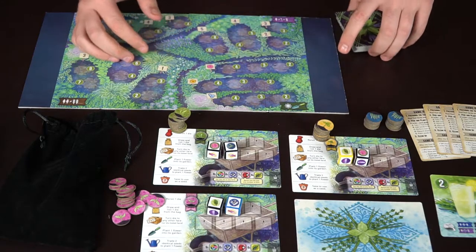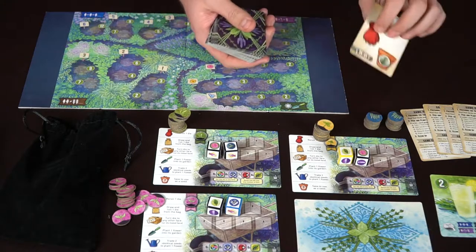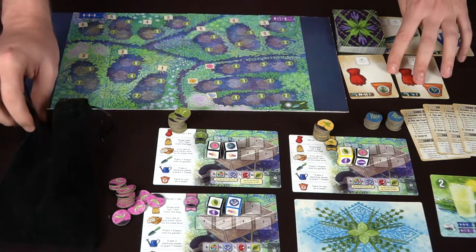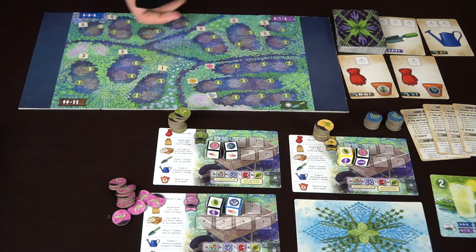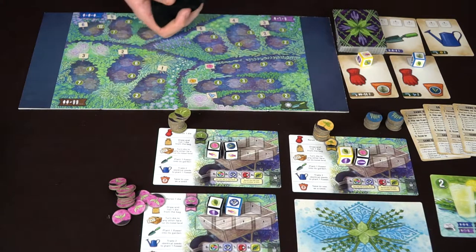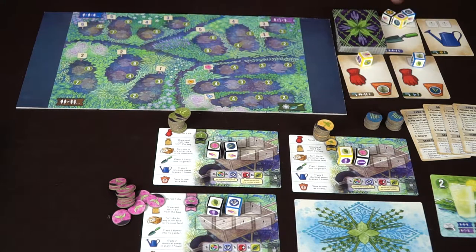Depending on the number of players determines how many rounds: in a three-player game it's nine rounds. You take cards — players plus one — so four cards are set up visible on the field. Once you place those cards down, you take the number of dice shown on each card and roll them. One card gets one die, one gets one, another gets three, and the last gets two dice rolled and placed.